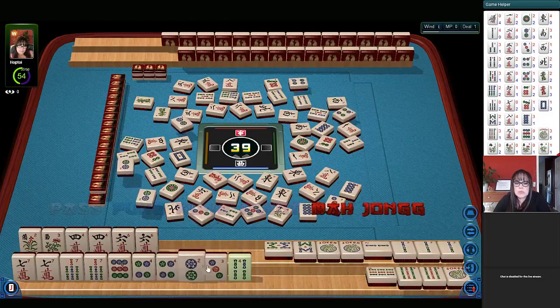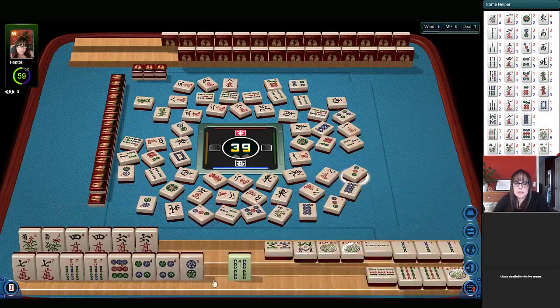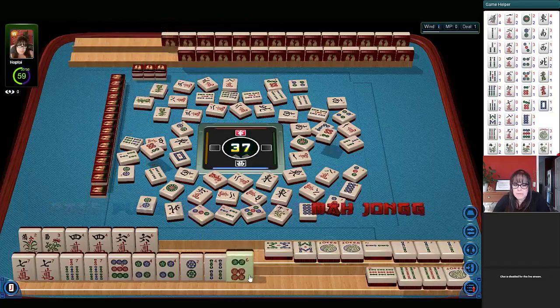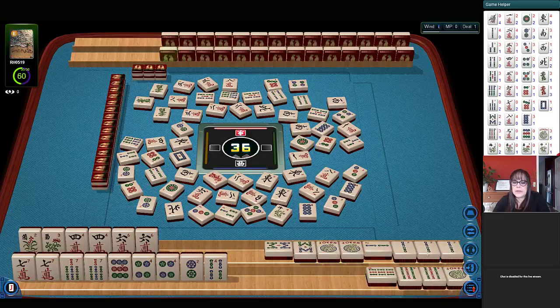Three, three — which one is it? Three. Let's discard three dot. Three dots. So we have all these as safe discards — between three being out and discarding those, these will all be safe discards. Six dot can go. Six dots. All right, now we're in the end game, so we should think about declaring this winning hand here.